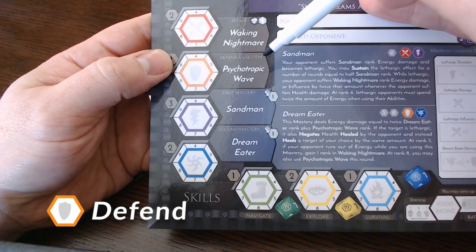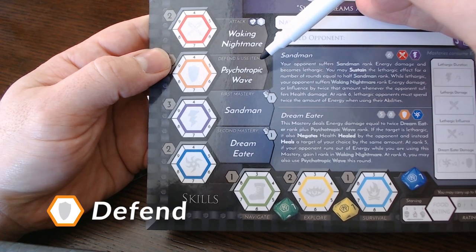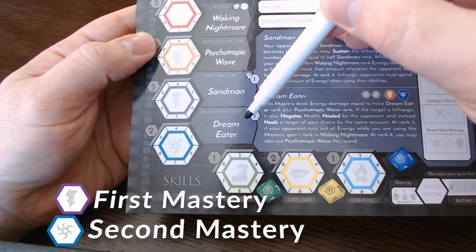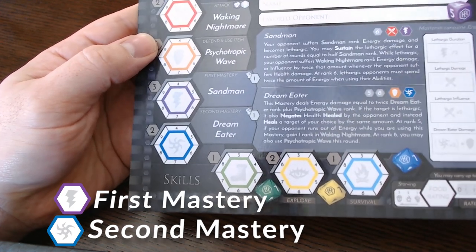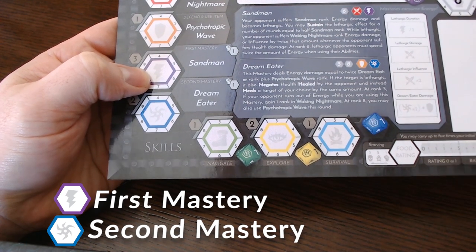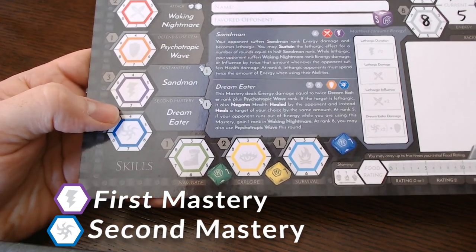This is your basic defense. It costs no energy to use and reduces each incoming attack equal to the rank. You may also use an item when you defend. These are your masteries — special abilities unique to each role. They each require one or more energy to use, as indicated by the energy symbol next to their name. Some masteries are also usable outside of combat. Check out the video linked here for more information on masteries.